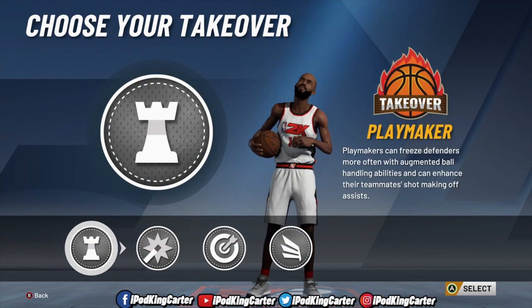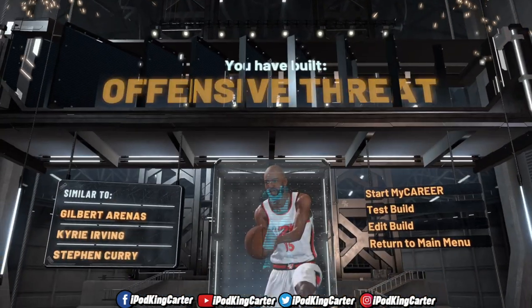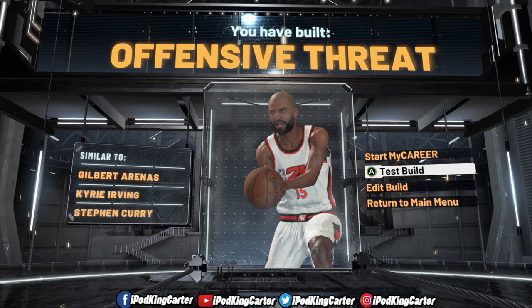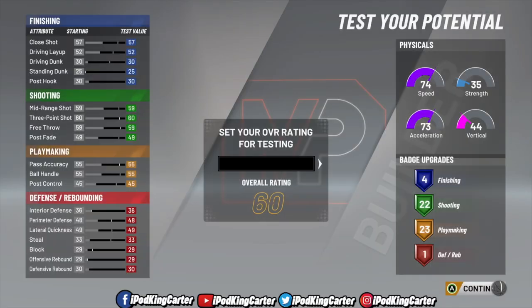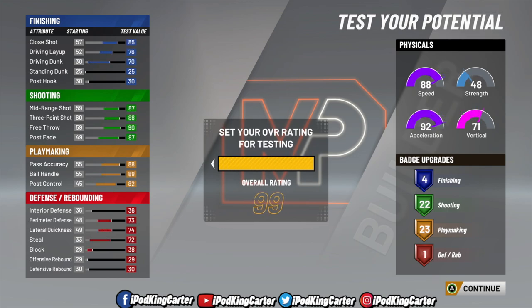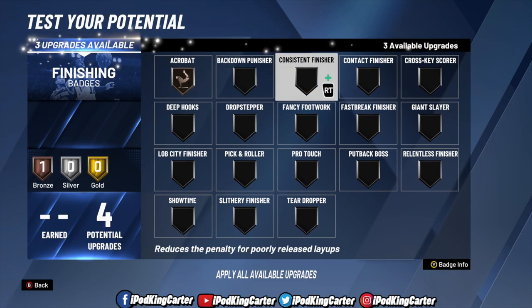You get to choose four different takeovers with this build, which is insane. Also — big news — when you hit 95 overall, there is no rebirth. Mike Wang confirmed there's no rebirth in NBA 2K20 because the road to 99 is much shorter. You can test your player at 99 overall, but when you reach 95 chasing 99, there's actually a rep system within those 95 to 99 overall ratings.